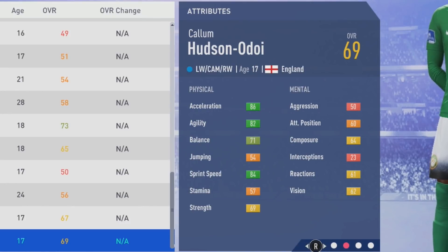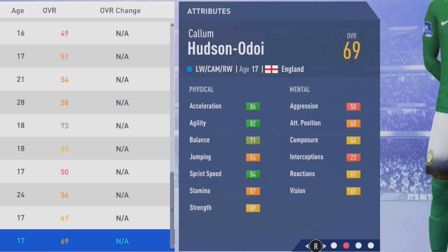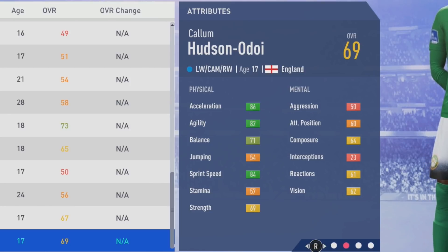Physically, some good pace at the start with 86 acceleration and 84 sprint speed, with 82 agility. 71 balance, 54 jumping, 57 stamina — that's been an issue for sure. 69 strength. Mentally: 60 attack positioning, 64 composure, 61 reactions, and 62 vision.